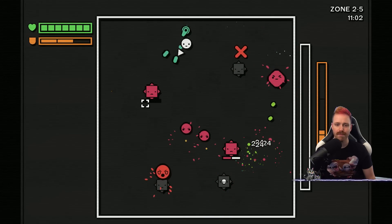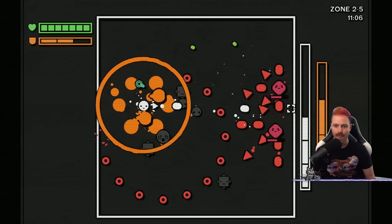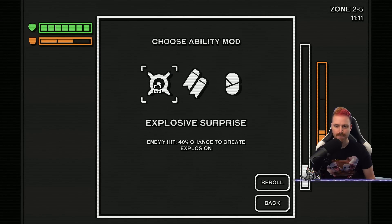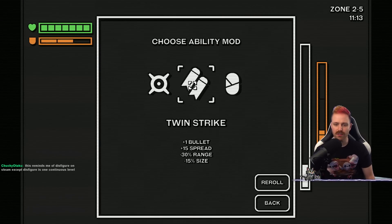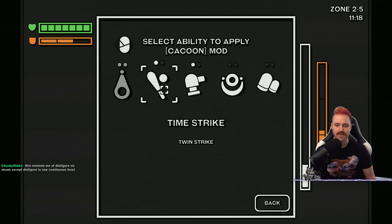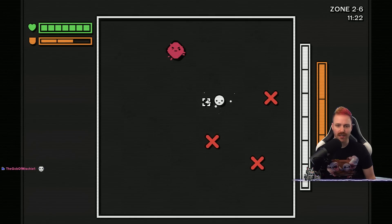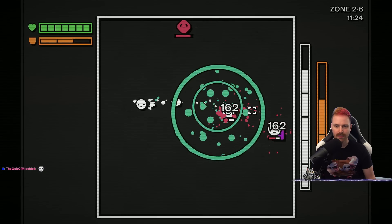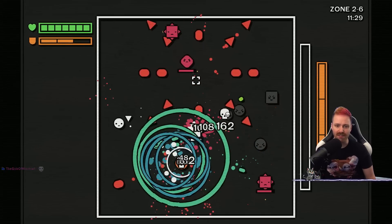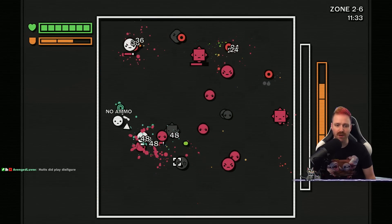What are my abilities again? Explosion surprise. Twin strike. Cocoon — enemy hit, 20% chance to summon one critter. I really like the idea of being able to apply effects to different weapons and different abilities.